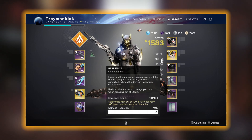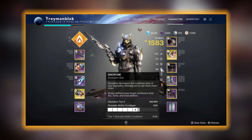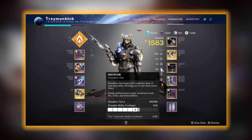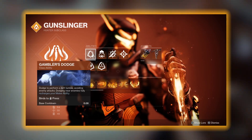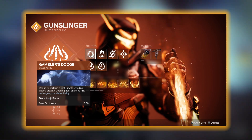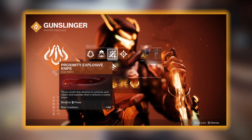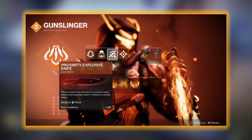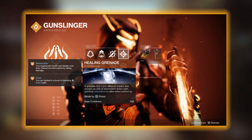Stat wise, we are going to be aiming for 100 Resilience, 100 Mobility, and then I like to put the rest of my stats into Discipline, as this allows me to get my healing grenade much quicker. Moving on to our abilities, we are going to be using Gambler's Dodge to get our melee back whenever we dodge. For our melee, we have to be using Proximity Knife, as this is the one that works with Caliban's Hand. And for our grenade, you want to be using Healing Grenade so you can apply that Restoration buff.